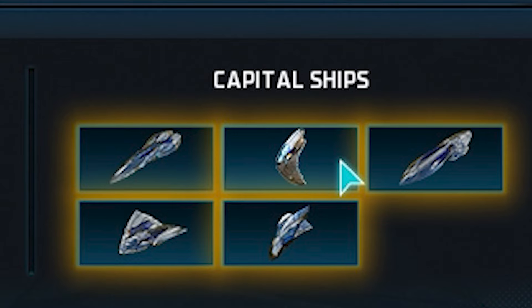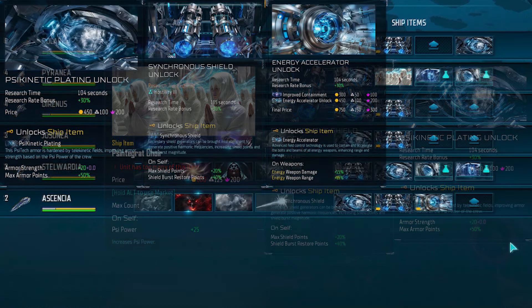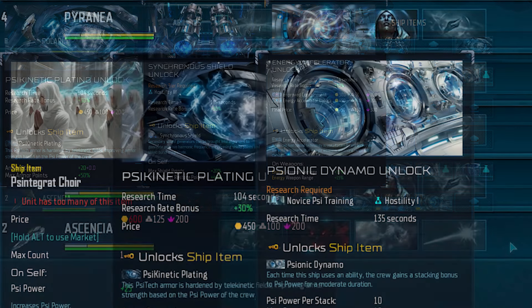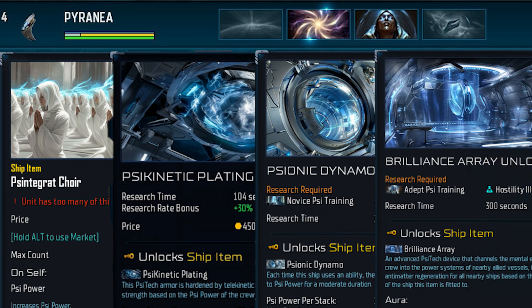The best items are, in my opinion, the following. The Shield and Plating items keep the ships alive, while the Fire item boosts your psi power, which buffs the Plating item and some ship abilities. The Energy Accelerator buffs the Radiance's energy weapons, which are all of them. The Progenitor is your support ship — don't select the colonizer ability. The Shield ability is much more important early game. For items, select the Fire and Plating items, but also the Dynamo for the extra psi power, which in combination with the Brilliance Array later on transforms the ship into a support monster.